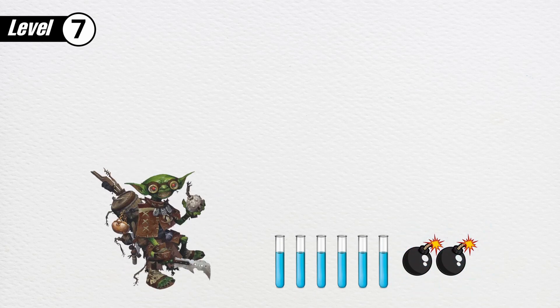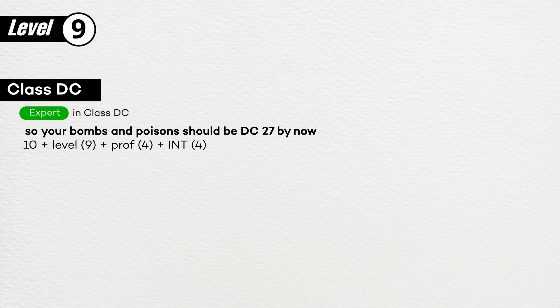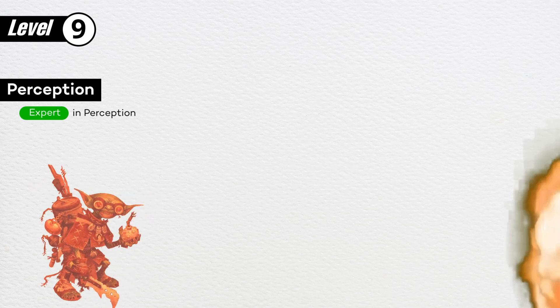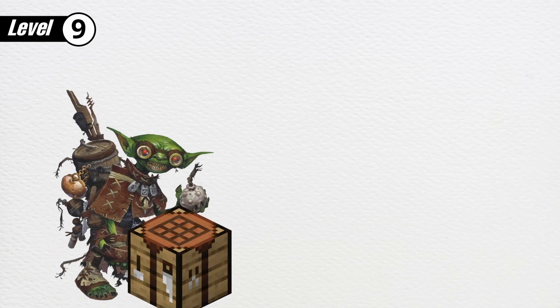Also at level 7, you can craft two alchemical items without spending reagents. These items depend on your field of study, so now you can make more bombs. At level 9, your class DC increases to expert — class DC actually matters here. Now your poisons and bombs have a higher DC. Your perception also increases to expert. Nothing can hide from your big kaboom. So at level 9, you learn to craft two items at once. When you use quick alchemy, you can spend two reagents to craft two items in the same action instead of one.